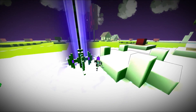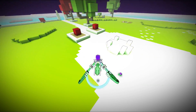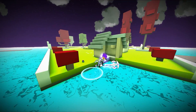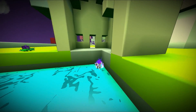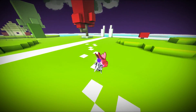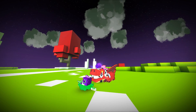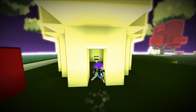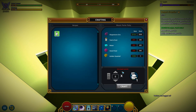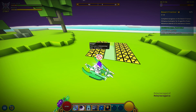Besides the trippy visual effects of this place, walk around and you'll encounter stuff like this: a missing corner, a tiny red dragon, a crafting bench for a toilet mount — yep — and this, whatever this is.